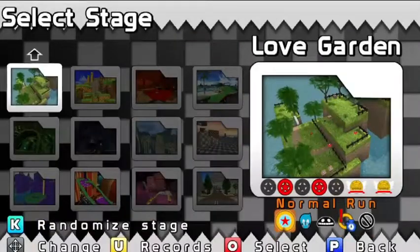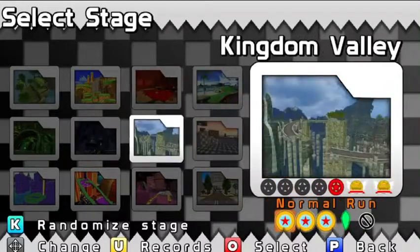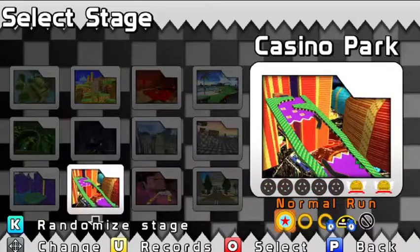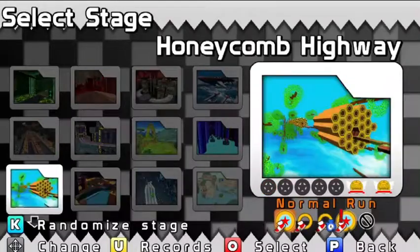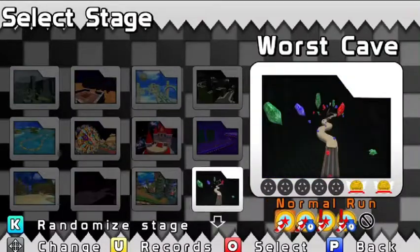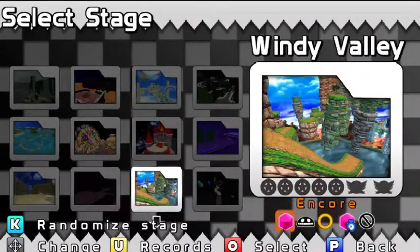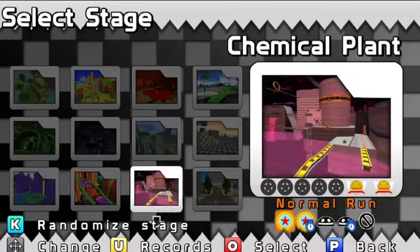We're going to start off with Tails because I don't really like him, so we're going to get him out of the way. You start off with eight stages in the game — the first two rows here are the only stages you get. All these extra stages are actually modded stages that were built into the game; they were taken from Sonic World Release 9 and tweaked in small ways to let the new characters be in the game.